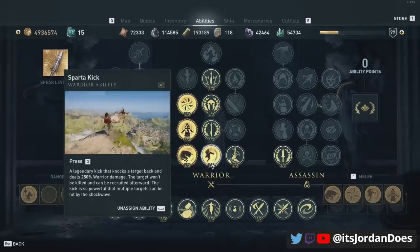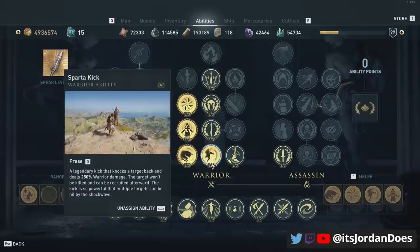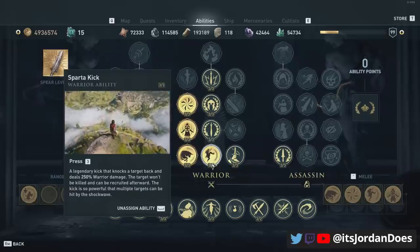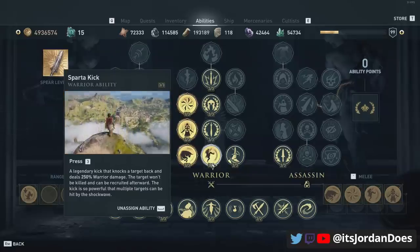The third ability is the Spartan Kick. It does 250% warrior damage and lets you knock people out or kick someone away that's dealing too much damage — well, actually you're not receiving damage so it's more for crowd control.